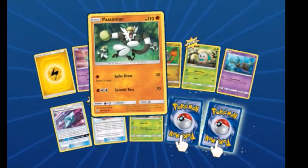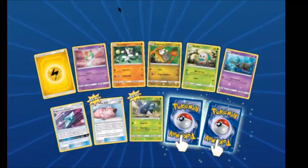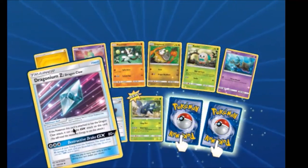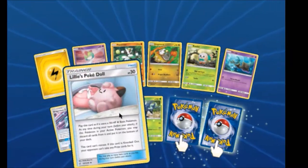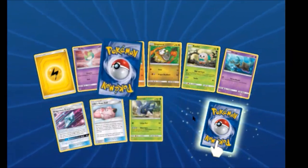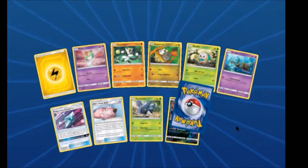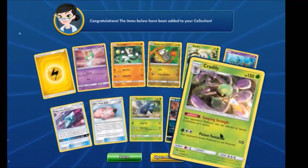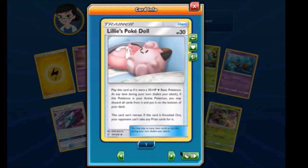We have a Passimian, Ralts, Jangmo-o. Dragonium Z. Lilly's Poké Doll, Heracross. Guzzlord — Guzzlord Reverse Rare! Nice. And a Cradily. Cool.